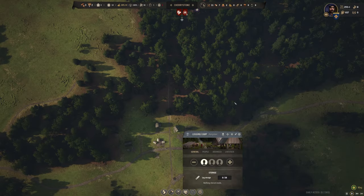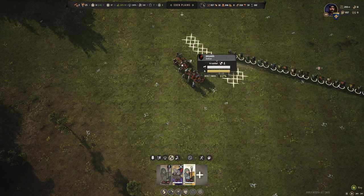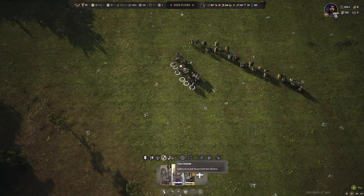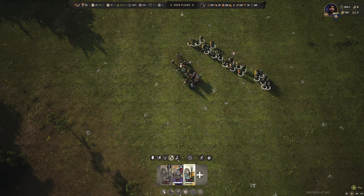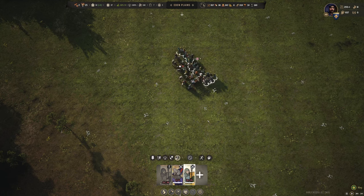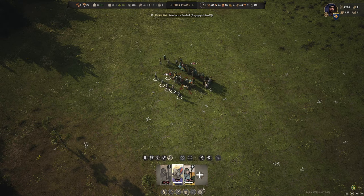We'll just cut down everything close to home. Back to the battle — they closed on our retinue! Let's push forward. Our whole retinue took out pretty much that whole group — that's nice. Now let's use the retinue to capture the bandit camp.